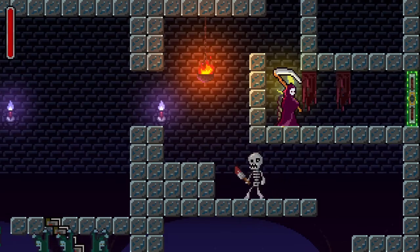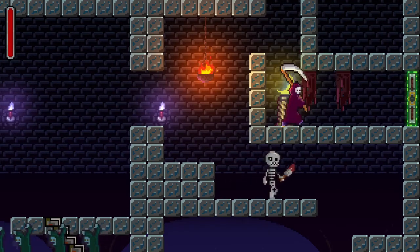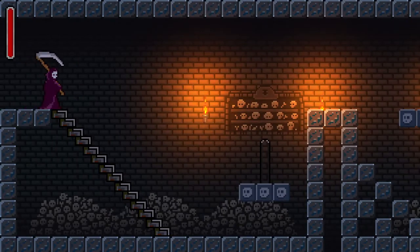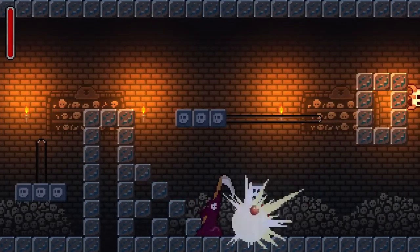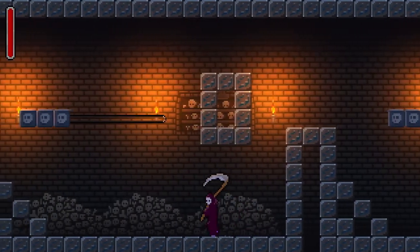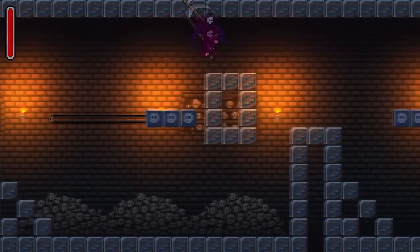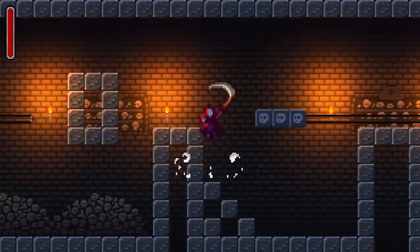Hello everybody and welcome back to another episode of Simona's Requiem. This is a 2D platformer inspired by classic old school retro action adventure platformers. We are currently exploring the crypt, seeing what we can find in here. We picked up a set of wings that allow us to double jump, which is going to be very useful. We are trying to find a king that has escaped death, and basically we are trying to rectify that — collect his soul is our duty right now.